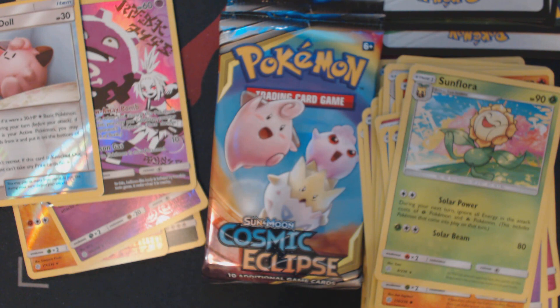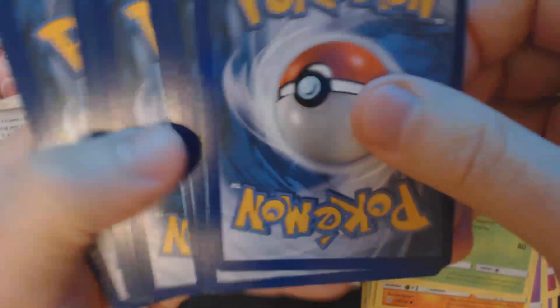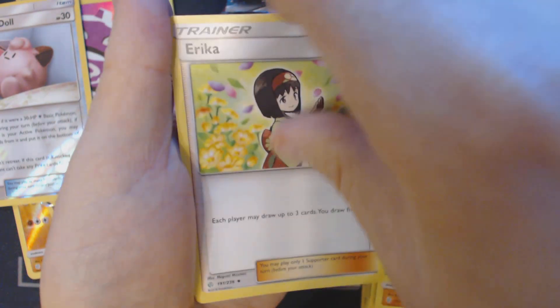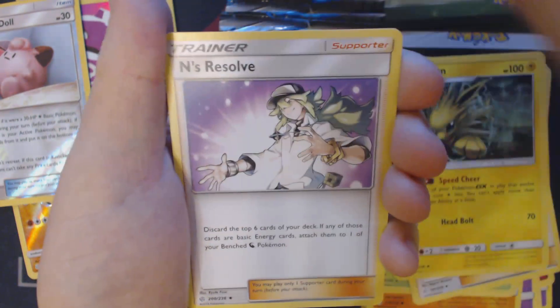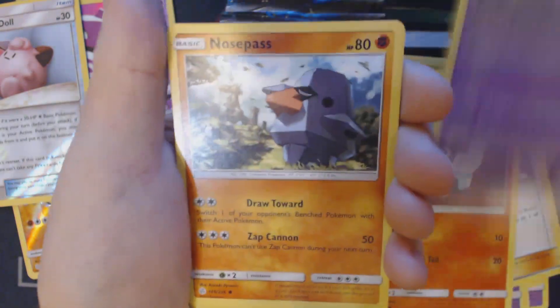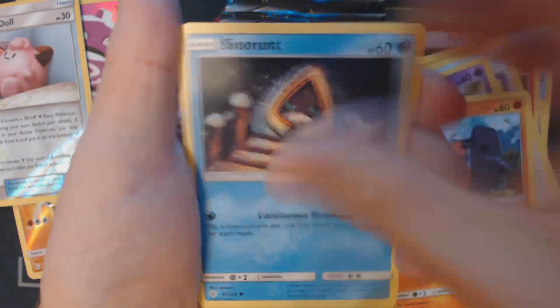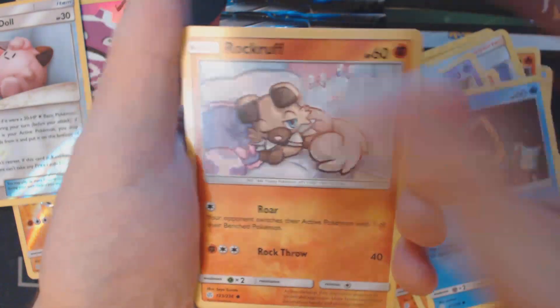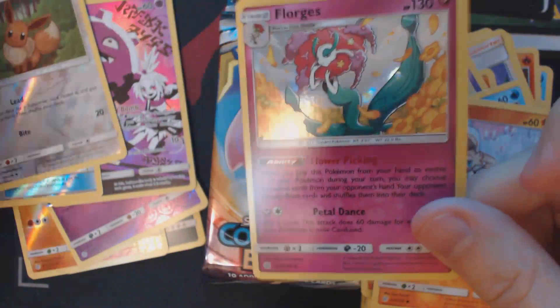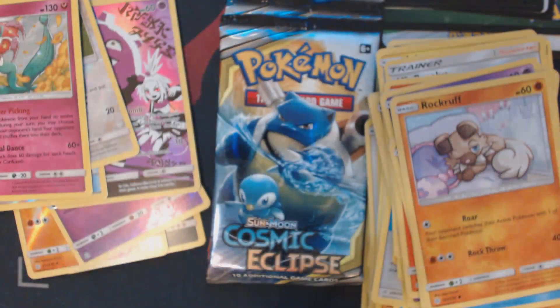Four packs to go. Got here Fairy Energy, Erika, Jolteon, End's Resolve, Litleo, Koffing, Nosepass, Snorunt, Rockruff, Reverse Holo Swirlix, and Holographic Florges. Three packs remaining.